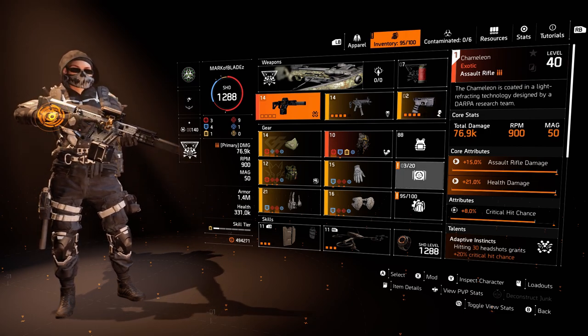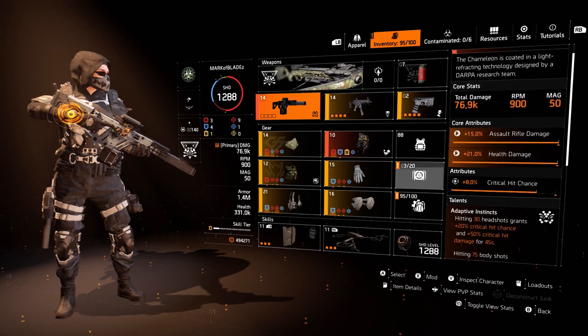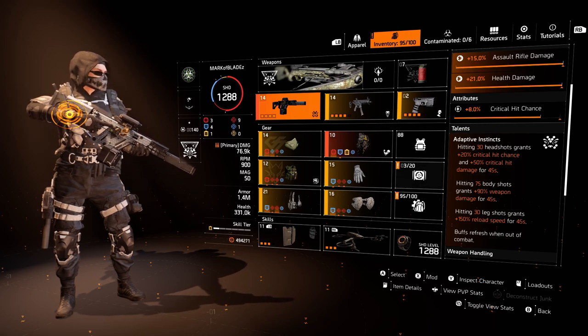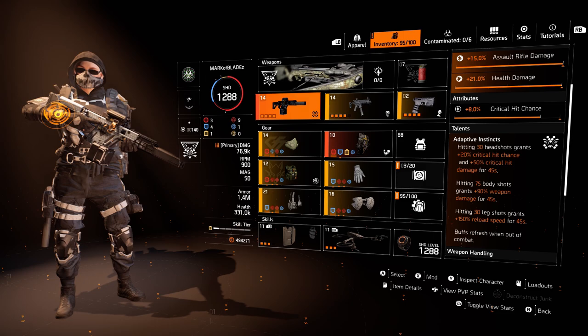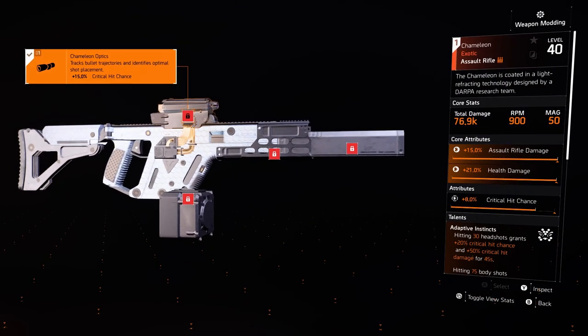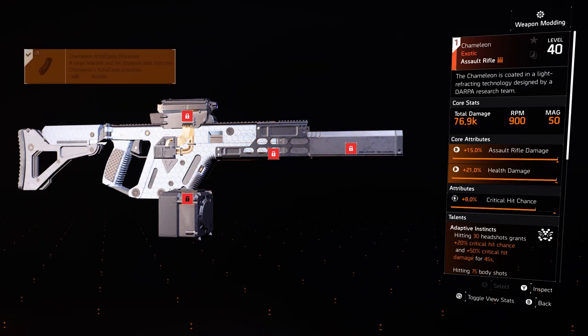Looking at the stats on the Chameleon: 76.9k total damage, 900 RPM, 50 rounds in the mag, 15% assault rifle damage, 21% health damage, and 8% critical hit chance. The Adaptive Instant talent gives us 20% critical hit chance and 50% critical hit damage for 45 seconds if you hit 30 headshots. 75 body shots gives 90% weapon damage for 45 seconds, and 30 leg shots gives 150% reload speed for 45 seconds. Attachments: 15% crit chance on the scope, 10% stability on the grip, 20% accuracy on the muzzle, and an extended magazine for 20 extra rounds.